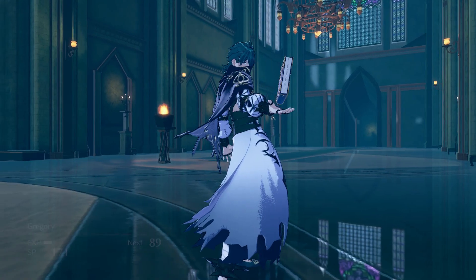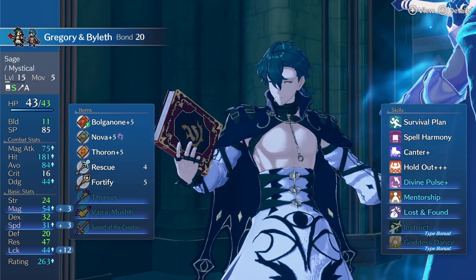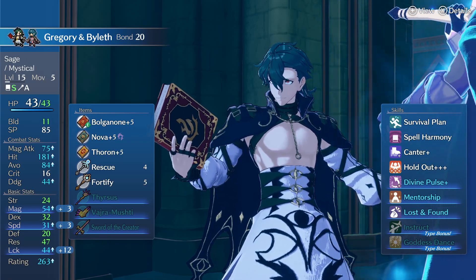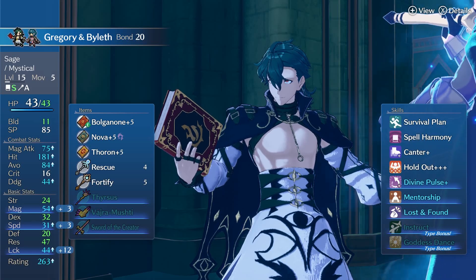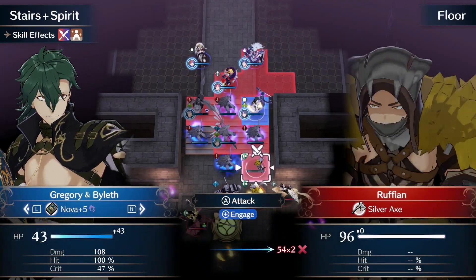As a staff user, we need to make the best use of this that we possibly can. I'm going to give him Fortify, because we obviously need to be healing all of the units we can, and Rescue, which I feel is a pretty underrated staff. This staff has saved me a ton in my Maddenmon runs.